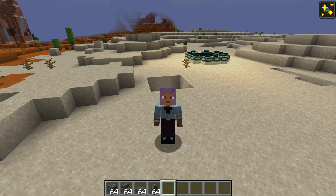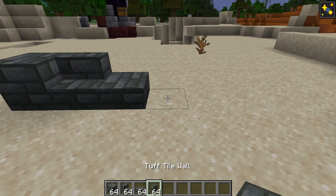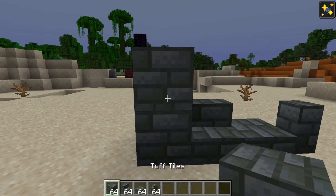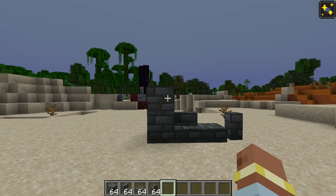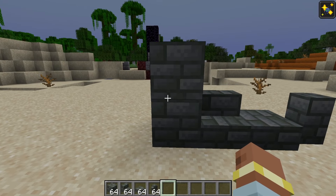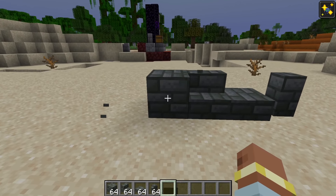We also added tough tiles. These come in block form, then slab, stairs, and walls. They can be crafted from four tough bricks in a crafting table, or also in a stone cutter. These are purely decorative.